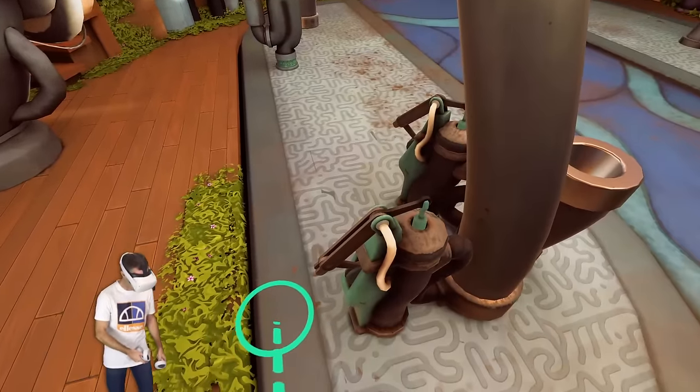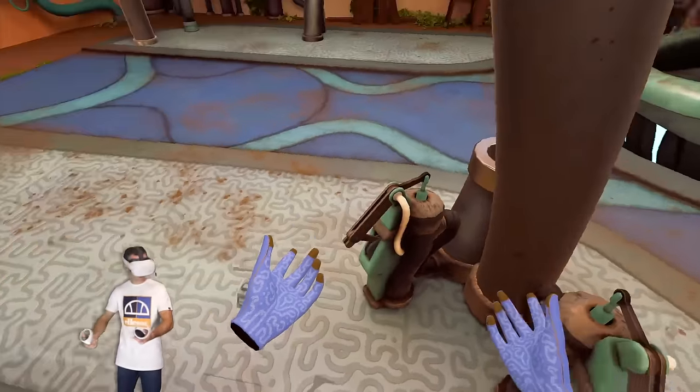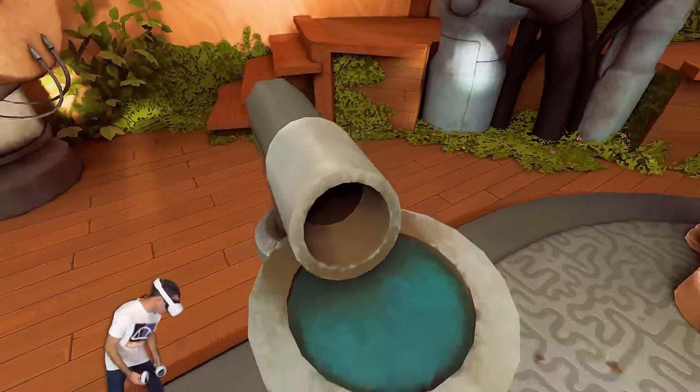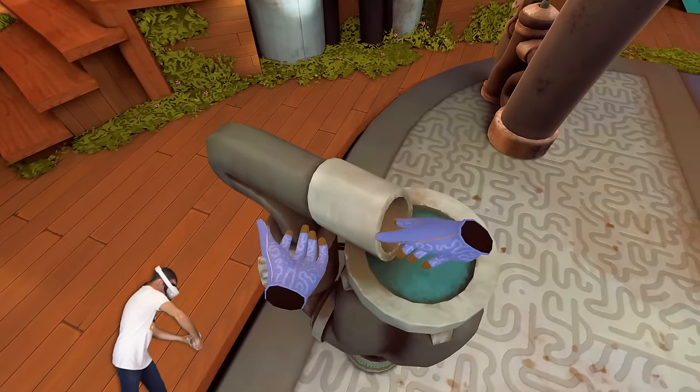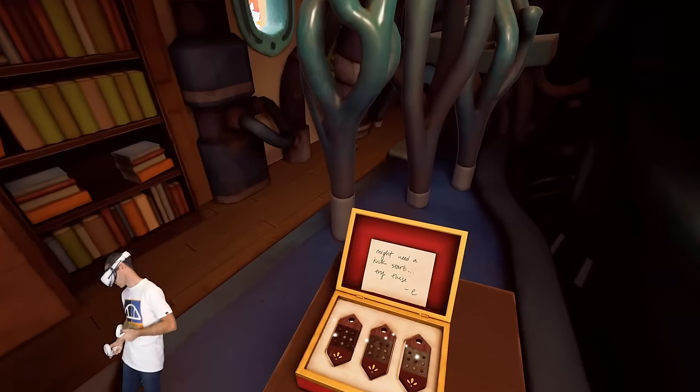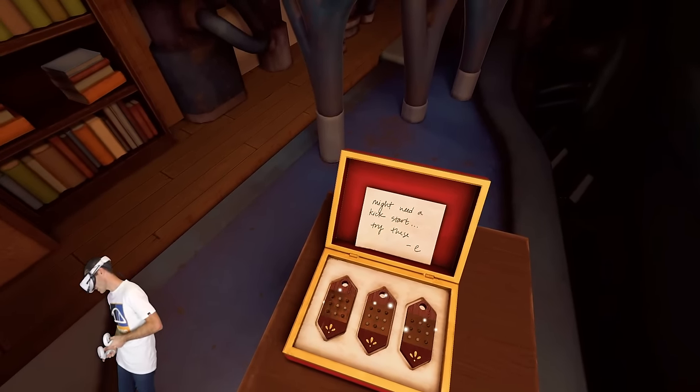How are we going to do that? I have no idea. There's so many dupas — look at all the dupas everywhere. What is this thing? Should I get a plunger? Just jam it in there — bang, bang, bang, bang — take that in your pipes, whale man. Oh, hold up. Here's a thing. What have we got? Might need a kickstart.